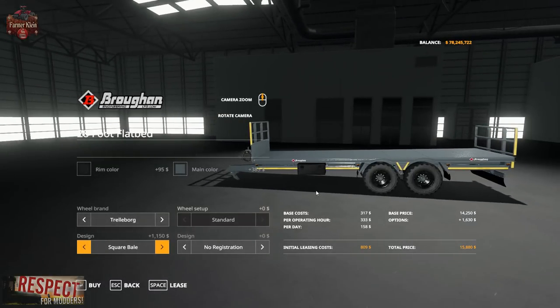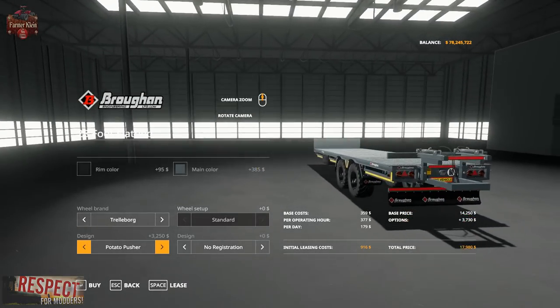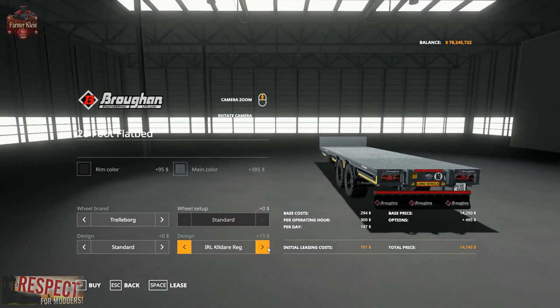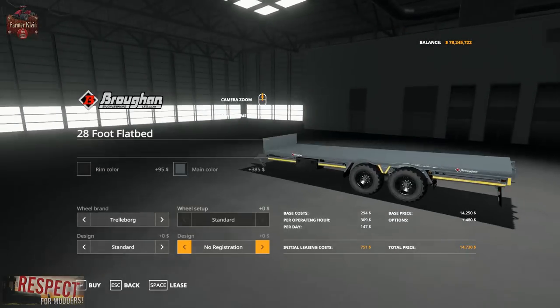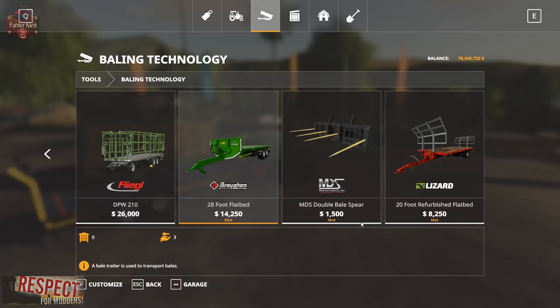We've got the standard configuration, a square bale configuration — and I have one loaded with square bales — a round bale configuration, and the potato pusher, which I'm not sure I understand. Maybe somebody can put something in the comments about what the potato pusher's functionality would be. Back to standard, and we've got no registration or the various registration plates. As configured, this is $14,730, $751 to lease, $147 per day, and $309 per operating hour.